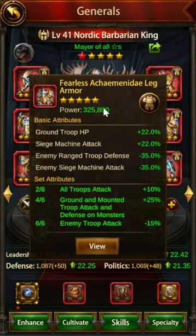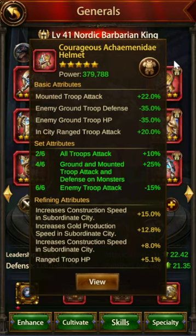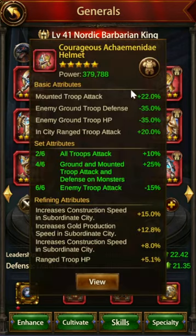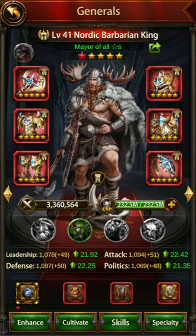The Fearless Leg Armor gives you siege machine attack debuff and range troop defense debuff. There's also one that gives mount attack debuff, so you can flip those in and out. The Courageous Helmet gives ground debuffs for defense and HP — that's a pretty solid choice. The Fearless helmet only has one debuff but it's for mount attack, so if you're really low on mount attack you can switch some of those things out.